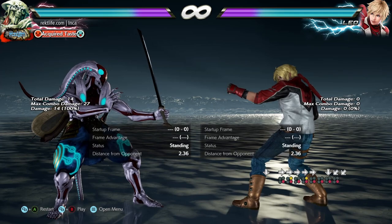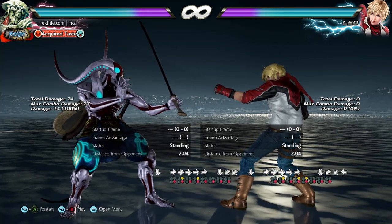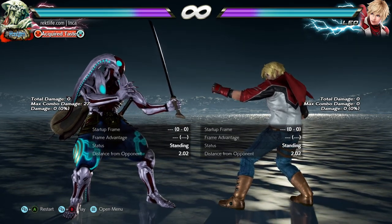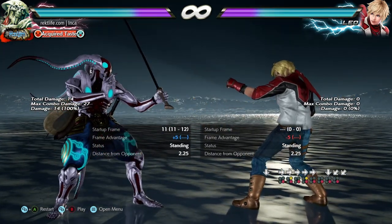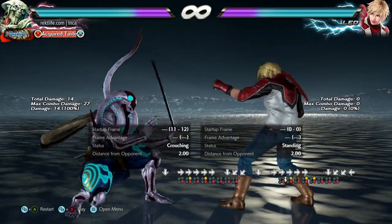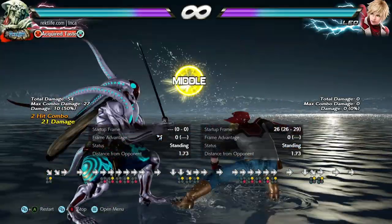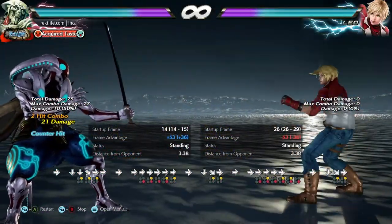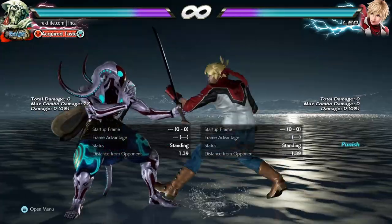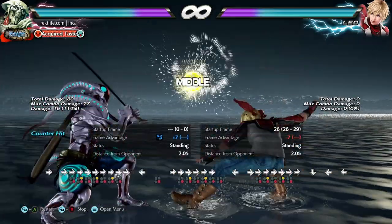Now, if you followed along, you'd have noticed a common thread in all the options. With while standing 4, you can counter everything if you simply do a while standing 4 and buffer a chicken afterwards. Then if you see the power crush armor flash on the screen, simply duck afterwards. You can see me do just that in the inputs at the bottom of the screen. This option select lets you counter all attacks with while standing 4, counter the reversal with a chicken, and lets you see if you got the float on block 3 or triggered the armor on block 1+2, so you can do the respective punishments — all in one neat package.